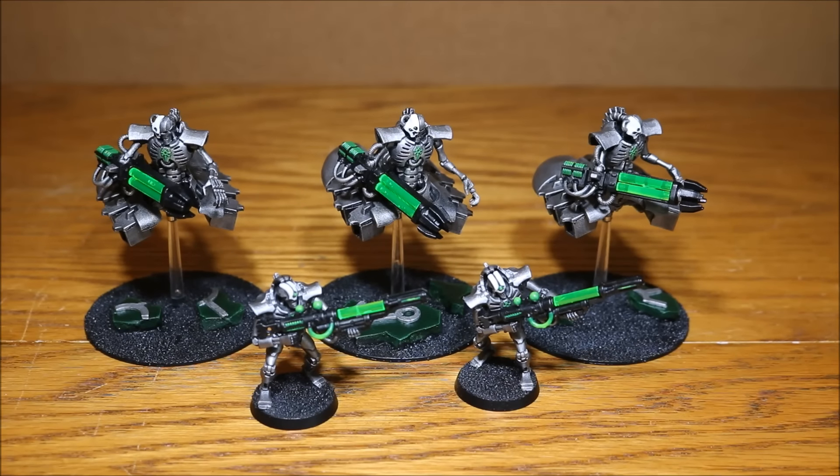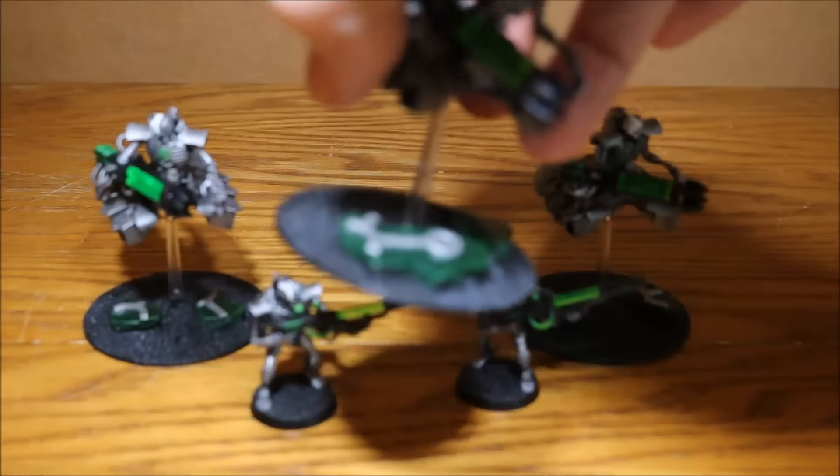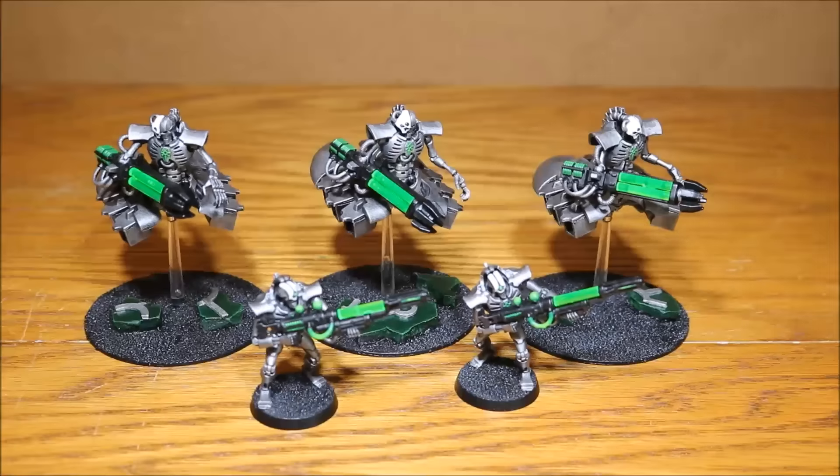I've duplicated that scheme to match them all so they look the same. I've differentiated this unit of destroyers by the base — on this base we've got some rubble with Necron symbols. My other units have one unit with crystals on the base and one unit with rocks, so that's how I distinguish them.